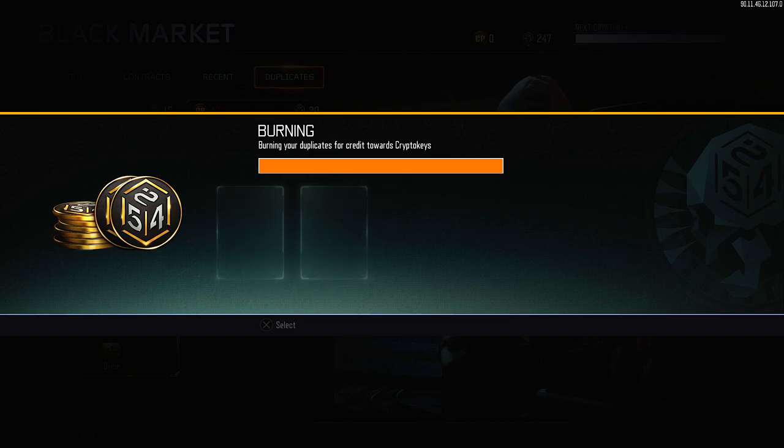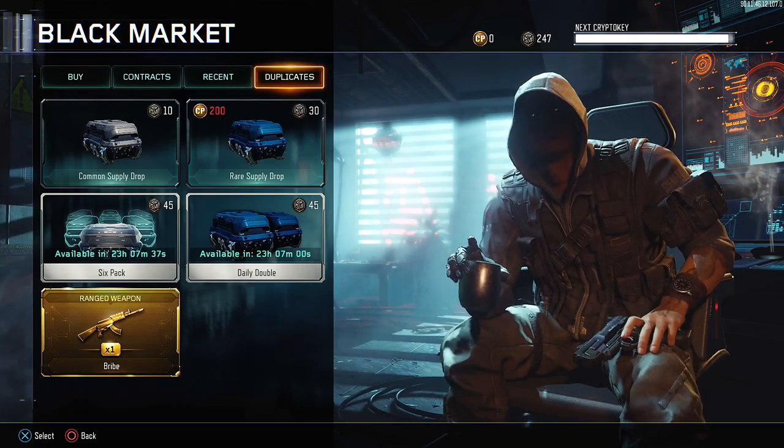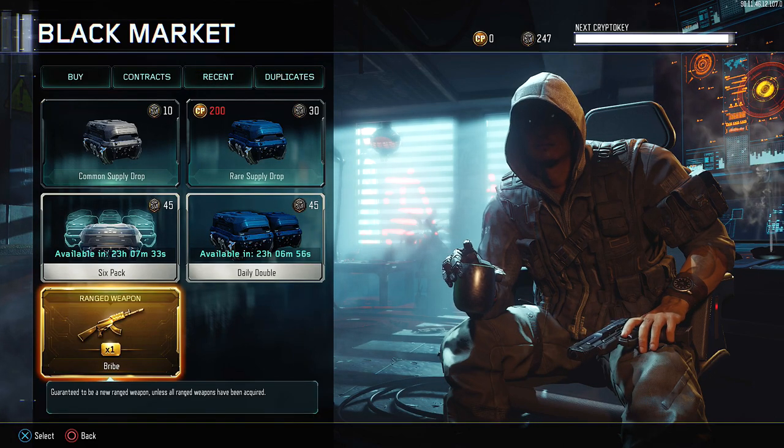Let's burn some dupes — look at all the dupes I got! That daily double grind is going to be real. That's all I get is daily doubles, man. Why spend 30 crypto to get one case when I can spend 45 and get two? She mama didn't raise no fool.